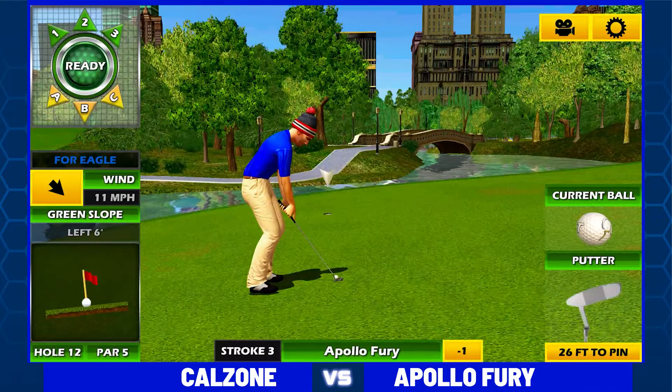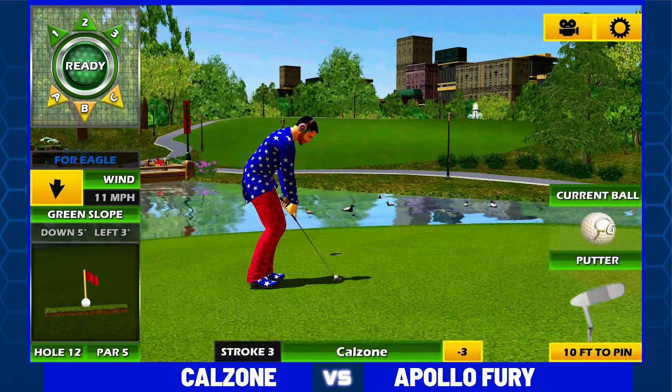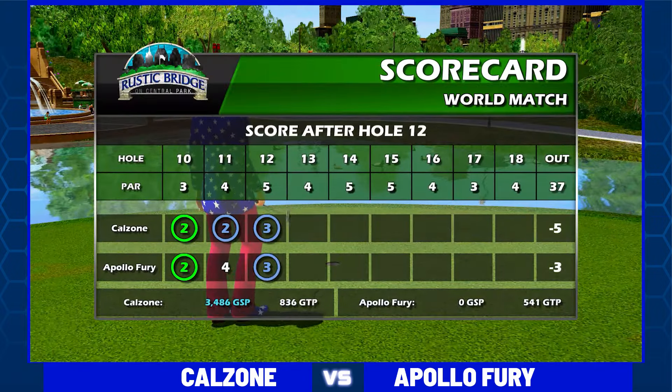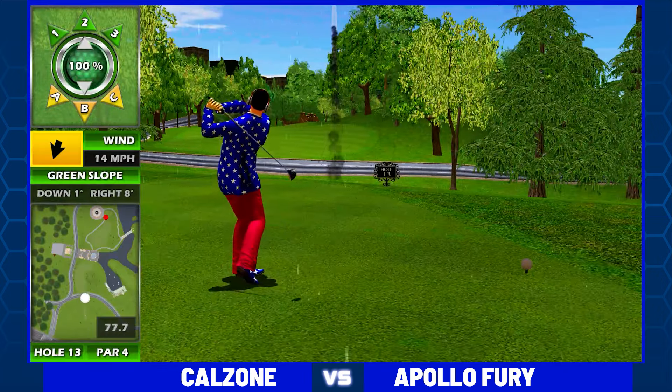Niall not wanting to take anything to chance there — lets that run a little deep, will not be wet, and he moves on. Both players eagle hole 12. As we talked about, two stroke lead early for Calzone.